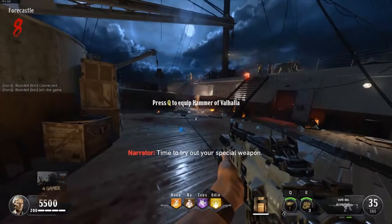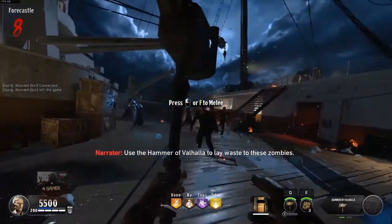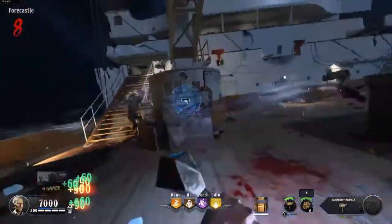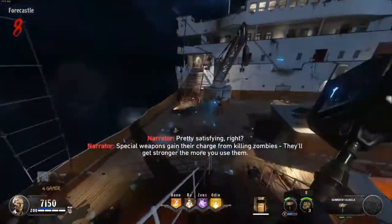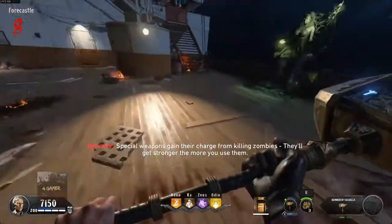Time to try out your special weapon. Use the Hammer of Valhalla to lay waste on your enemies. Pretty satisfying, right? Special weapons gain their charge from killing zombies. They'll get stronger the more you use them.